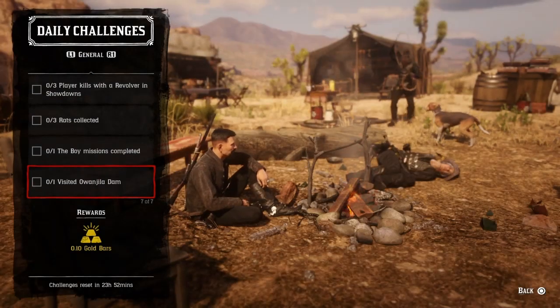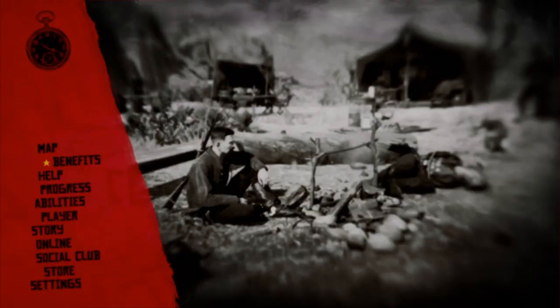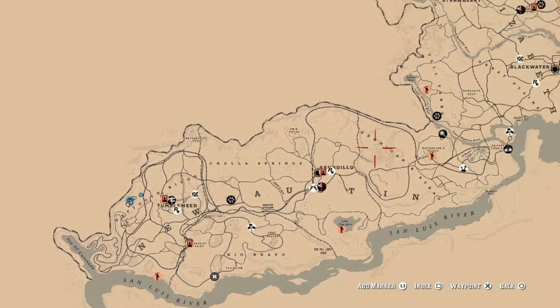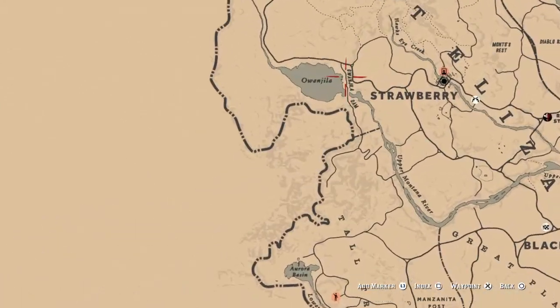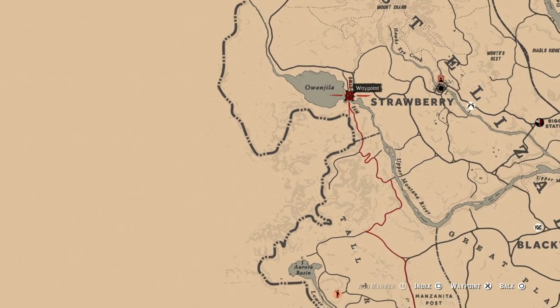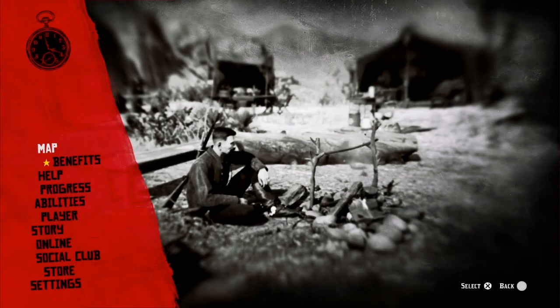For one visit to the Olenjiel Dam, you're going to fast travel to Strawberry or ride to Strawberry. When you get to this part of Olenjiel Dam right here, that challenge will be completed. That's it for the general challenges — let's check out the roles.